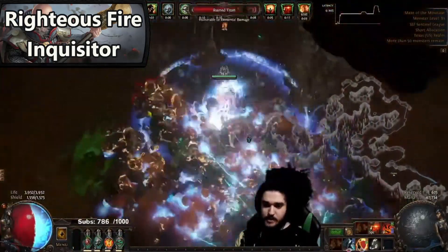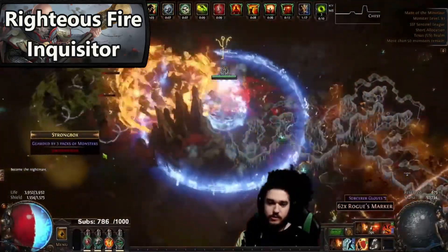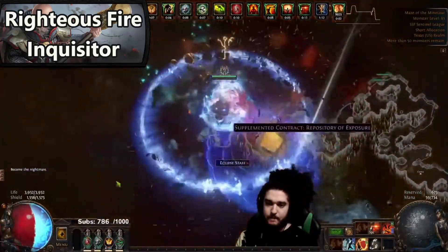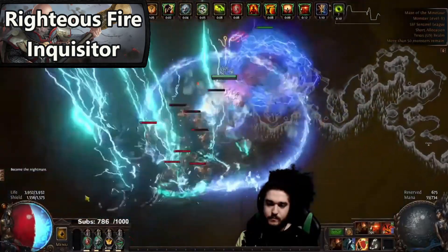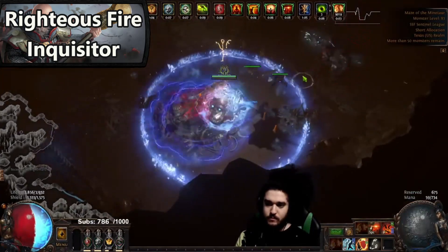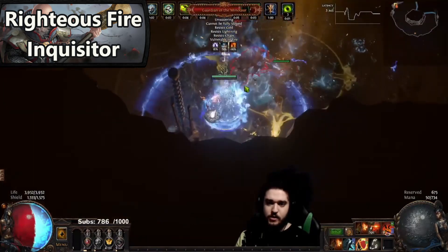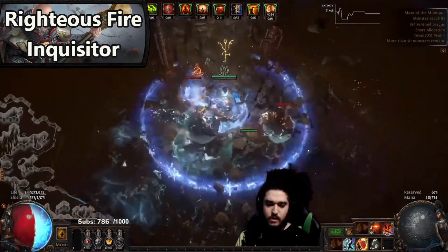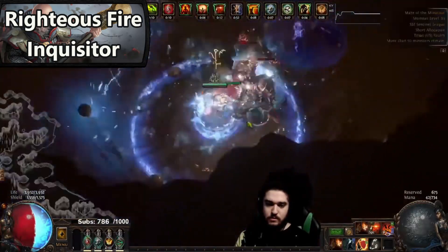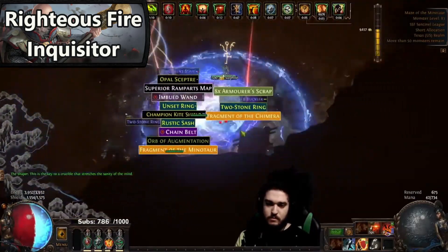Righteous Fire is a very favorable playstyle. There is a pair of boots that is best-in-slot for this build to make clearing very good. That pair of boots is going to be very expensive for the first week of the league and will probably get cheaper as it goes on. This build is going to be one of the most popular builds this league, at least for the first few weeks. If you enjoy having a degen circle around you and just walking near enemies, this is the playstyle for you.